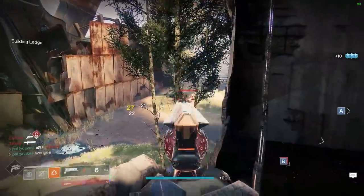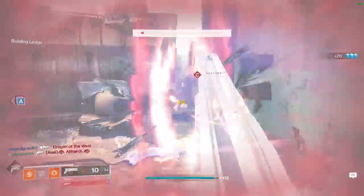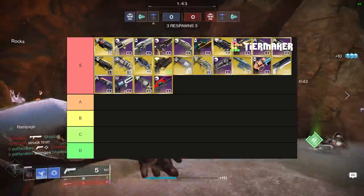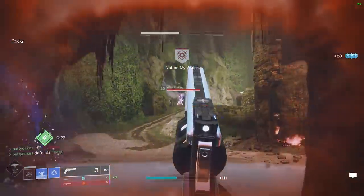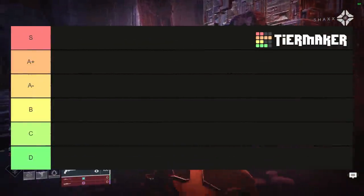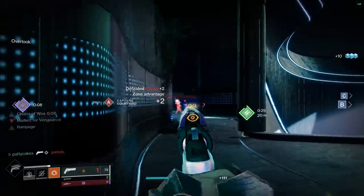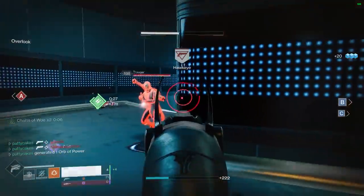Pretty much all hand cannons are meta contenders, and good players can do well with basically anything on this list. Putting every single hand cannon into either A or S tier just doesn't make much sense and isn't helpful. So I've made the requirements to get into S tier very, very high. Since the majority of hand cannons are quite similar in performance, I've split the A tier into A-plus and A-minus tiers to better differentiate close performers. For lower tiers, that didn't seem necessary since you mostly want to avoid those hand cannons for optimal PvP performance.